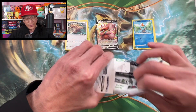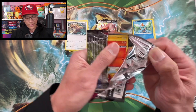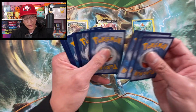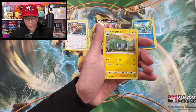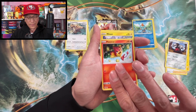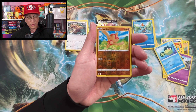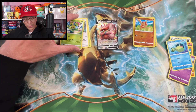Boltund is still waiting in the corner. Starting Boltund packs — Water Energy, Charjabug, Beedrill, Scraggy, Pansear, Minun, Baltoy, Galarian Corsola, Qwilfish, Baltoy reverse holo, we got Maractus — that's a regular rare.